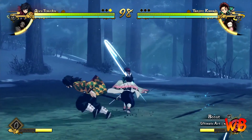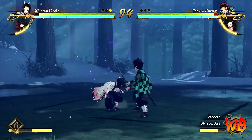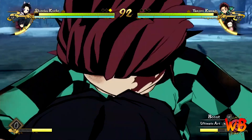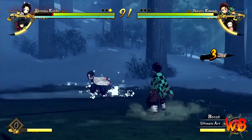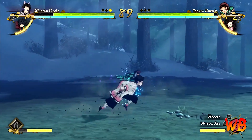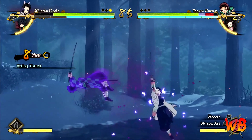Here goes round 2. You can see swapping from Giyu to Shinobu — swapping out with your partner is also available in these 2 vs 2 battles. Remember, in order to swap out with your partner, you will be consuming some of your support gauge.